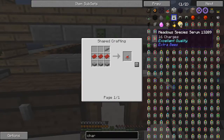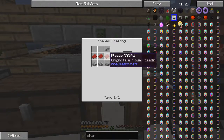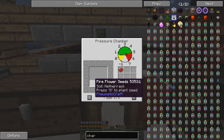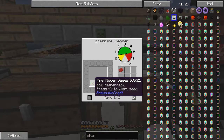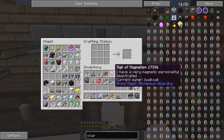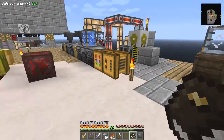It's three pieces of plastic, cobblestone slabs, and the pressure tube. The plastic is made out of fire flower seeds in a pressure chamber. Fire flower seeds are made with one blaze and seed. Let's get that produced first because we've got plenty of blaze rods at the moment.